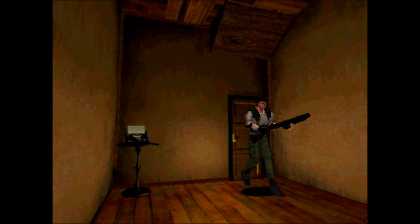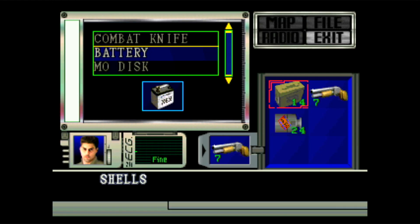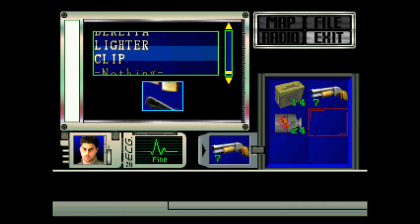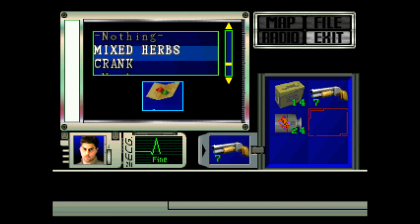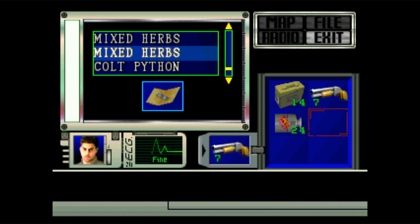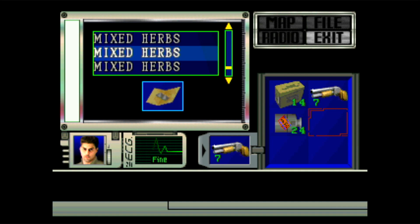This is going to be like a ten-minute video. I think I'm just going to call it a day. Let's see how many healing items I have — one, two, three, four. I got four healing items left. I'm going to save. Where's the ink ribbon?